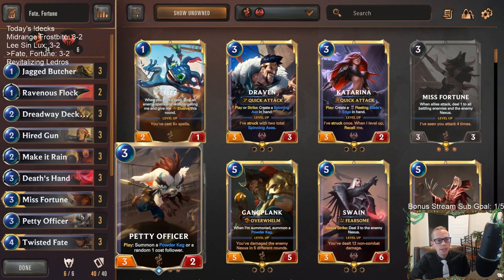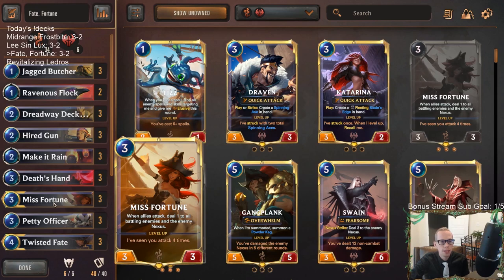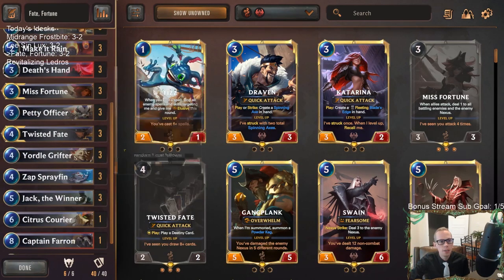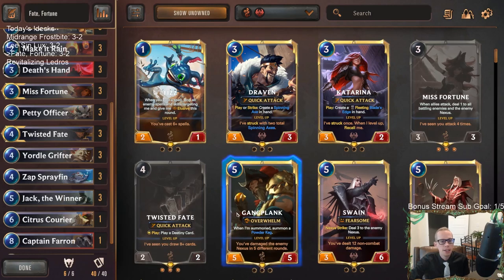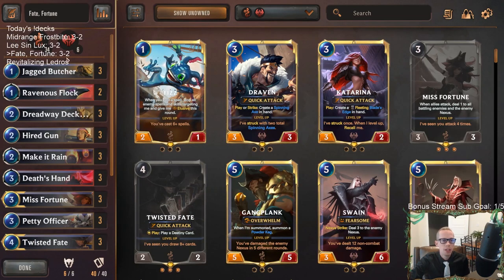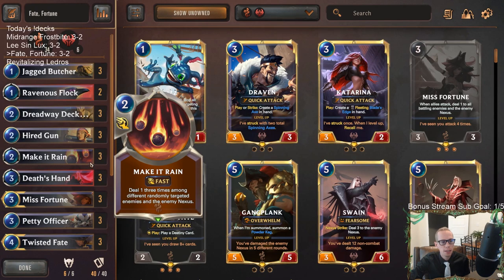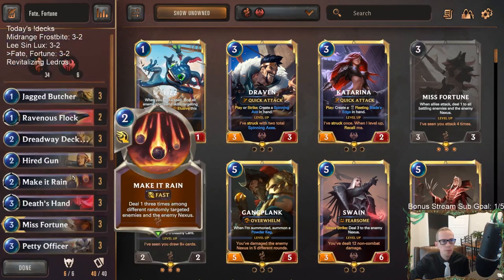This is a region combination that's really, really good, and basically everybody plays Gangplank. But I kind of feel like Misfortune with Twisted Fate may be the way to go — I liked both those cards a whole lot. Misfortune really did a lot of work for us. When you want to play all these four-drops — Yordle Grifter, Sprayfin, and Jack the Winner — having Gangplank may not be that necessary. And I didn't miss not having Warning Shot. You know how in the mid and late game you naturally draw a Warning Shot and it just feels bad? You don't have to worry about that with this list.